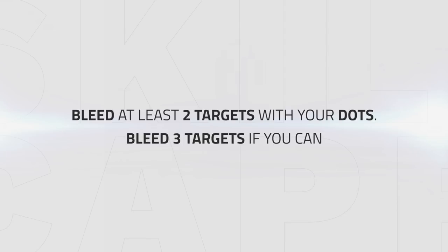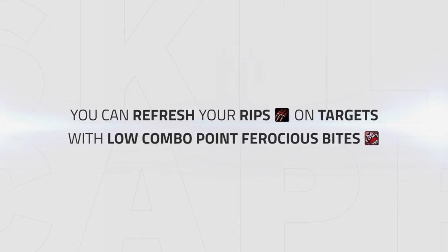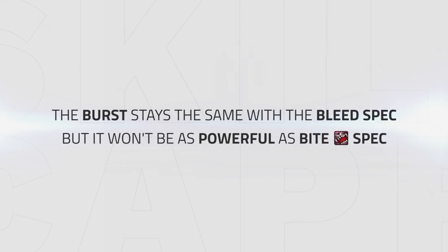For the Bleed spec, the general gameplan is really similar, but the goal is instead of dealing big Ferocious Bites, to bleed at least 2 targets with all your dots. You will find yourself running around the arena way more to reach enemies and apply your dots. What really makes this work is that you can refresh Rip on targets with low combo point bites — you can get the full duration of a Rip back by using a 3 or 4 combo point bite on the target. The burst stays the same with the Bleed spec — you don't have any other option than bursting with Ferocious Bite, but the difference is your bite won't hit as hard, meaning your burst will be less powerful.